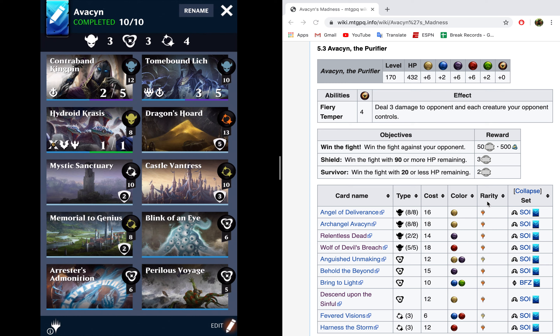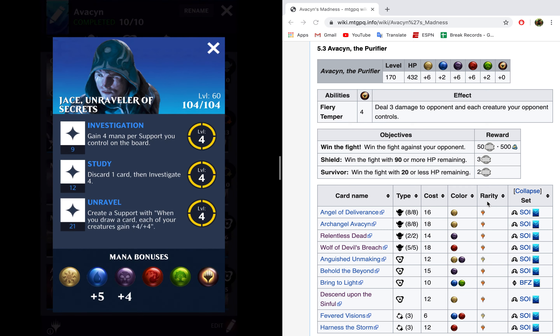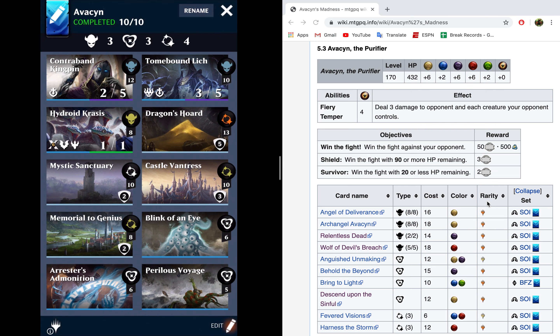Jace is a little bit of an odd choice in that blue has never been the traditional life gain color. But the thing about this fight is that you're going up against a creature with 432 health — a substantial amount. If you want to kill Avacyn effectively, there's really no more effective way for a new player than Unravel. The Unravel ability makes it so that when you draw a card, each of your creatures gains +4/+4. So every turn your creatures should be getting +4/+4, and if Avacyn gets Fevered Visions out to make you draw an extra card, you're getting +8/+8 per turn. But if you didn't have anything to gain life, this would mean nothing — and that's where two creatures in particular come into play.